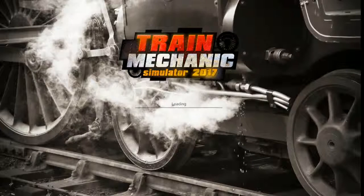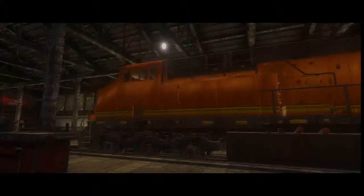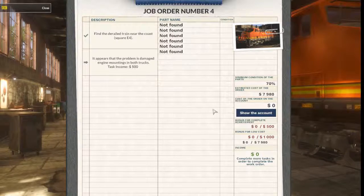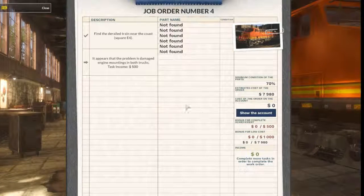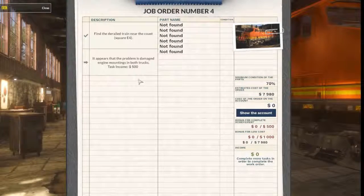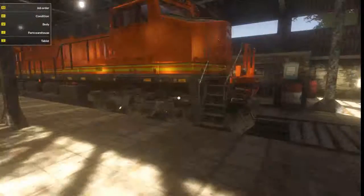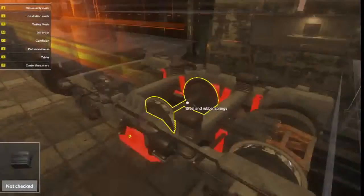We'll see what the problem with the train is - why it broke down. Probably the traction or the brakes maybe. If it was derailed it's most likely going to be the brakes. Right - find derailed train near the... right, done that. The issue is because of the problem with the engine mounting in both trucks. Right, so that looks bad.